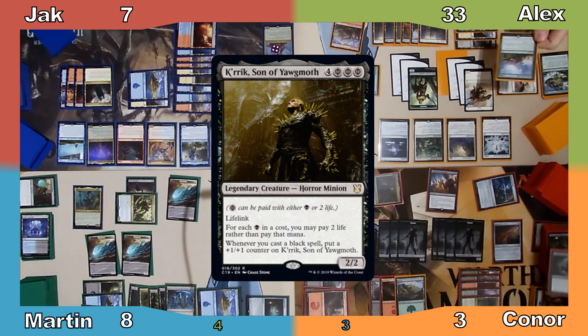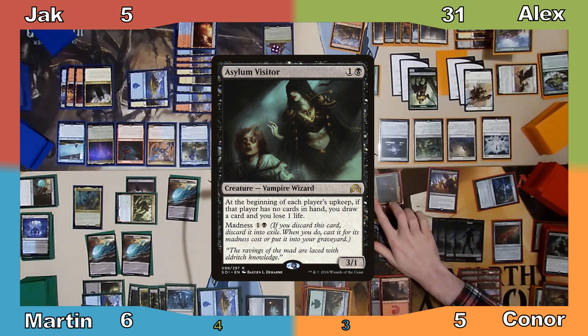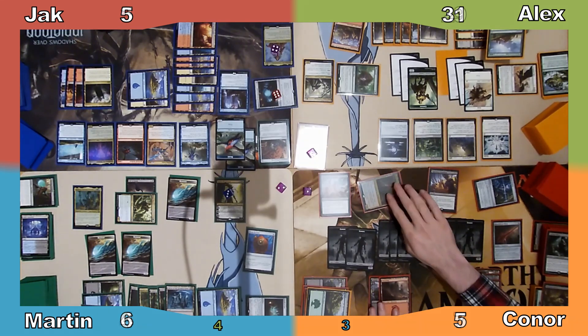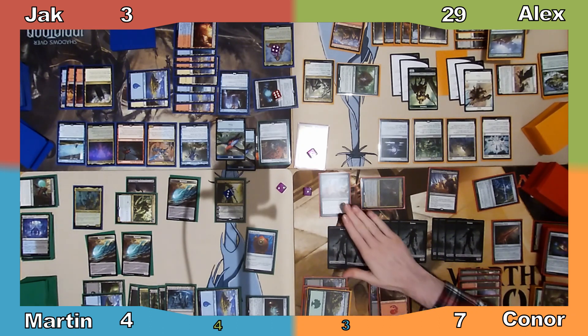Not yet finished, Connor discards Asylum Visitor, draining everyone for a further 2 and untapping Anje. He then rummages yet again, and Jack asks him NOT to kill him so that he can help take out Martin and myself. After all, Connor could always discard a card with Anje at instant speed and kill him in response to any shenanigans he may do.